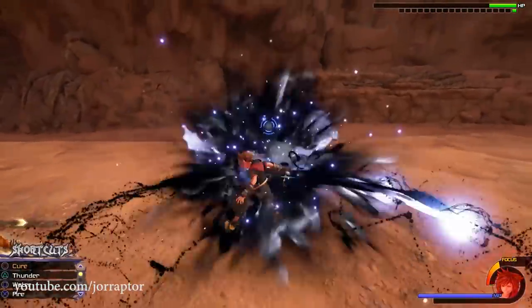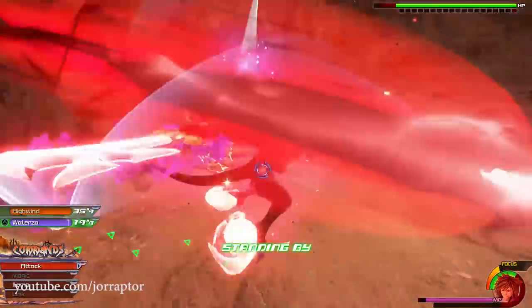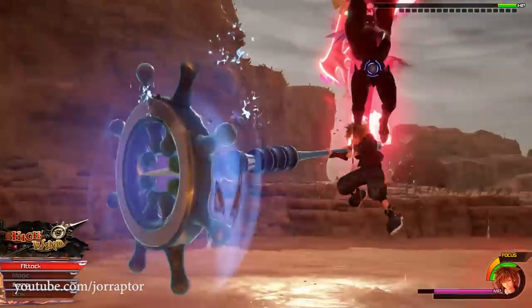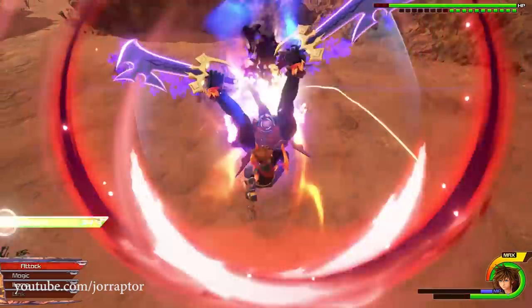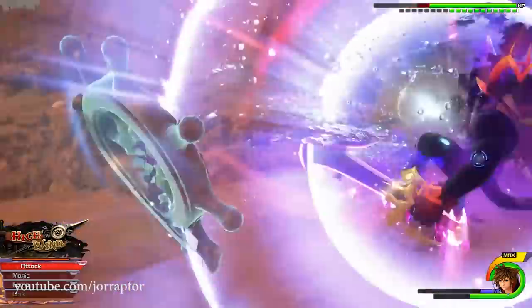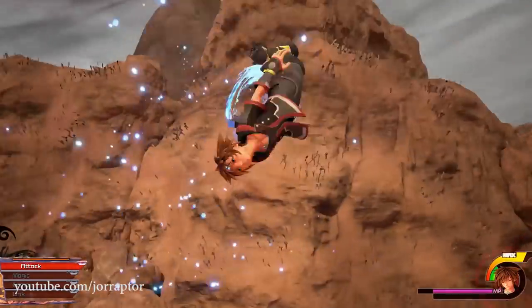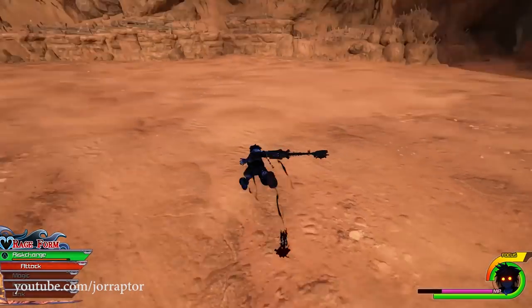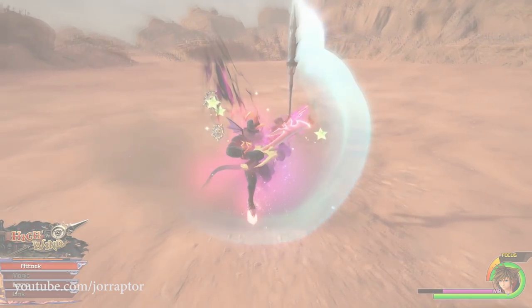One last thing to track during this boss fight are your form changes. Since form changing gives you invulnerability during the animation, you can use it to break out of combos, buy a second or two for your mana to recharge, or nullify Dark Inferno's counter after he blocks you. The same goes for finish commands, grand magics, and rage mode — keep an eye on your cooldowns and timers. This is all the advice you'll need for a fighting chance against Dark Inferno, so give it your all and take him down.